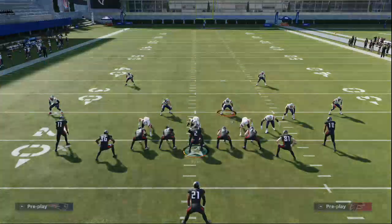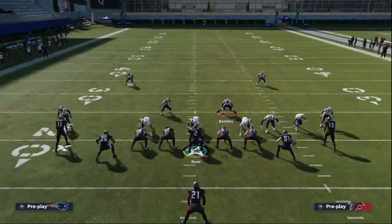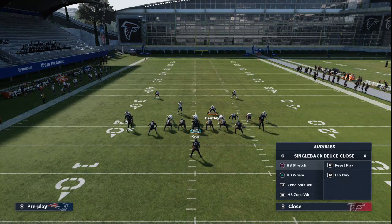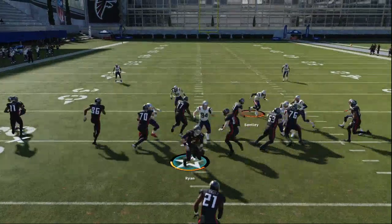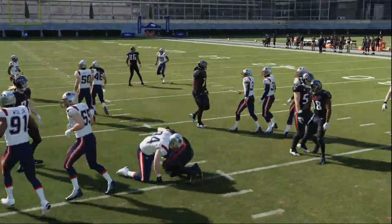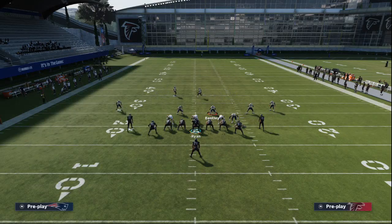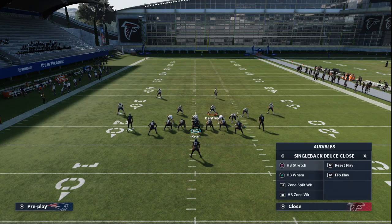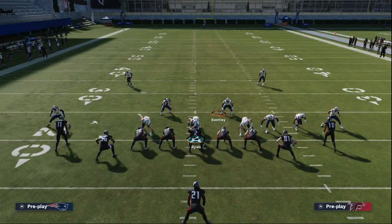The next run I'm going to show you is zone wide zone weak. This is zone split or HP zone weak — actually, that's HP Wham; we're going to come back to that in just a moment. But we're going to be talking about the halfback zone weak out of single back deuce close.